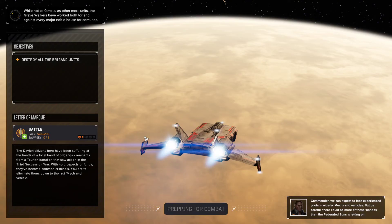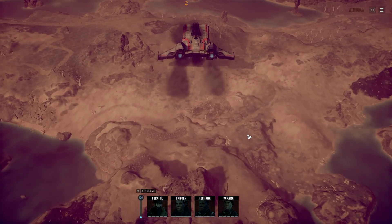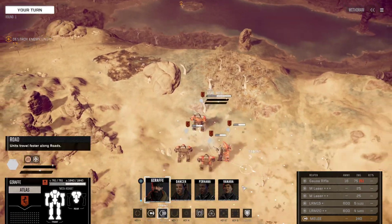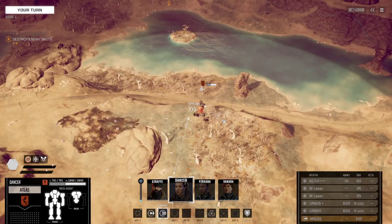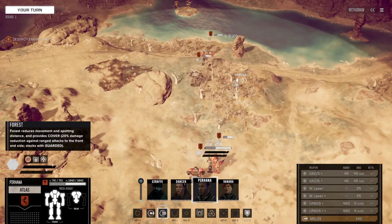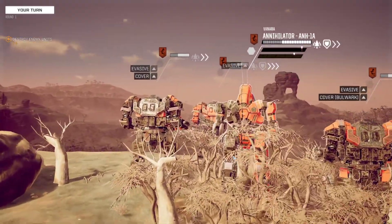Something I just realized — the base defense might be a little tough considering all of my mechs are going at heavy initiative phase. We are probably defending against lights and mediums, and they will all have a shot or two at the base before I get to act. I'll just put Dancer in the Marauder — that should take care of that. Alright, time to try this Annihilator finally!